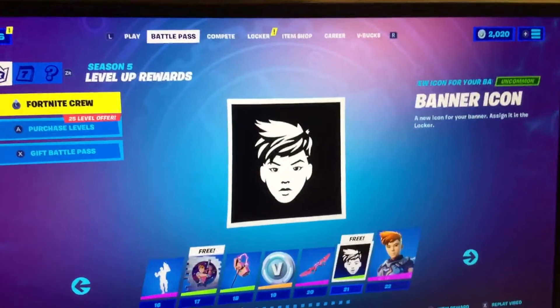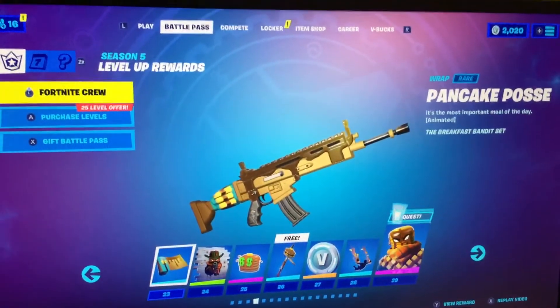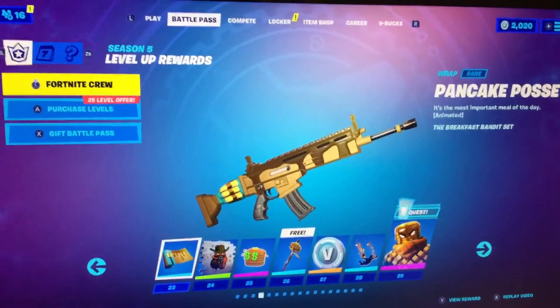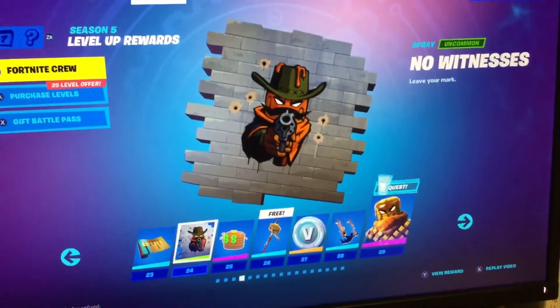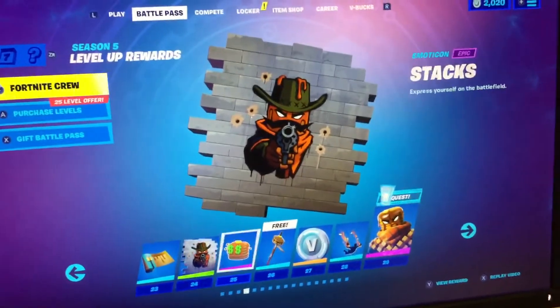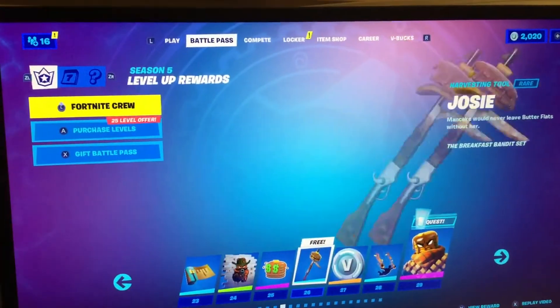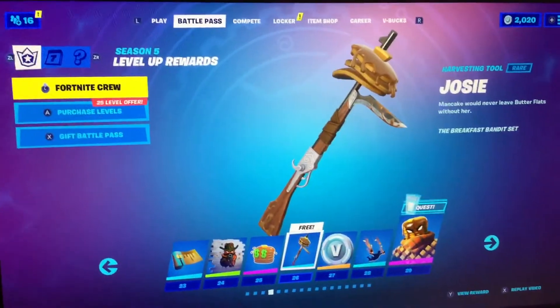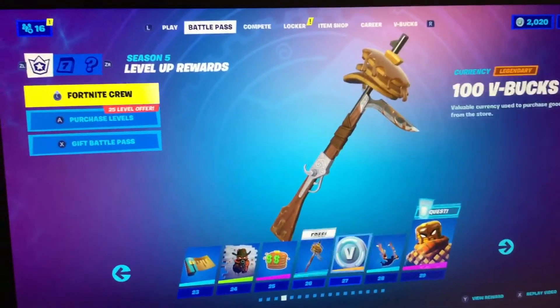The banner icon, the Reese Nobella thing, Pancake Pose, sick wrap, the No Witness spray, stacks emoticon - epic, wow, that's epic - yes, the Josie wrap, and a pickaxe - sick pickaxe - sorry about that.